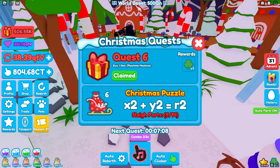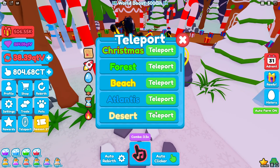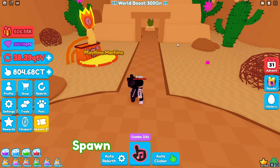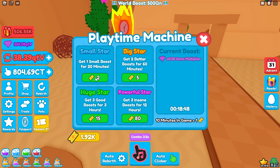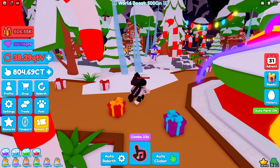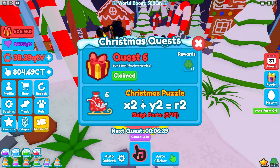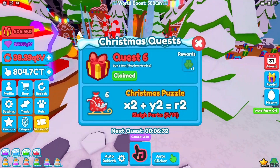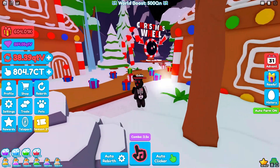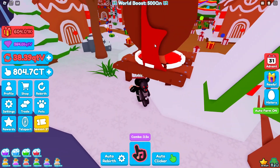Part six of the quest starts with buy one star from the playtime machine. Go to your teleport, go to the treasure map, and go to the desert area. Keep in mind if you already have any of these you're going to have to wait for the cooldown because you can't stack them. Go to the playtime machine and simply buy the small boost and that will unlock the next part of the quest. Then go back to the sleigh and the hint says X² + Y² = R². All you have to do is from the Christmas area find the spin wheel — this big Christmas red spin wheel — and walk up behind it. The next piece is right here.